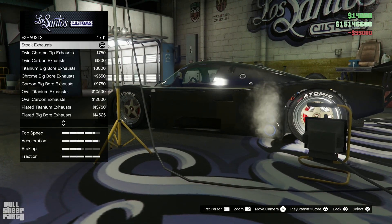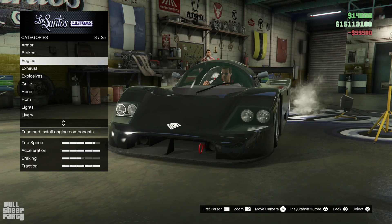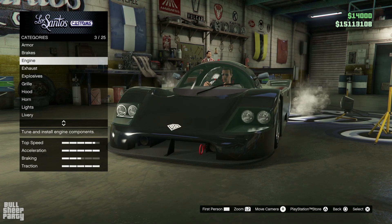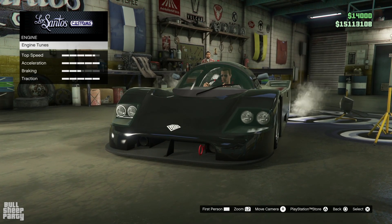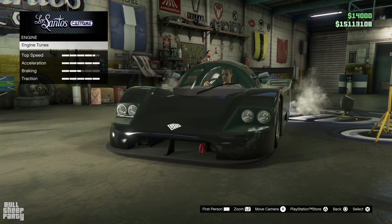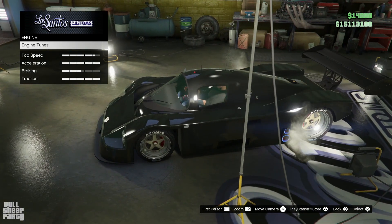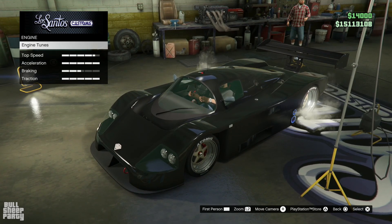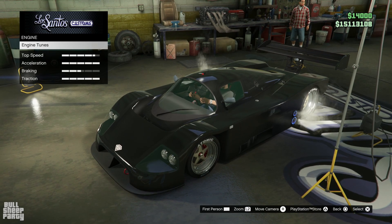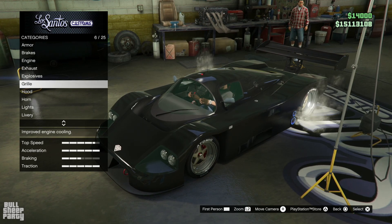Now we're gonna upgrade all the performance options. Okay, this is really weird — I saw this in another vehicle from this DLC. You go into the engine option and then you have to select the engine option again. I guess the vehicle originally had visual customizations for the engine, but they took those out and were too lazy to change the menu. Is that why the DLC was delayed by one week? I don't know, but it's really sloppy for a game of GTA 5's caliber.